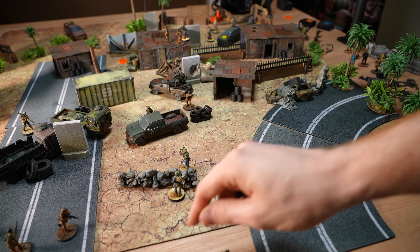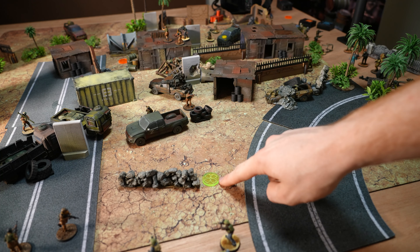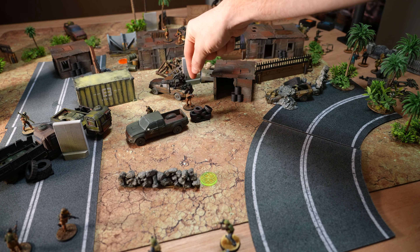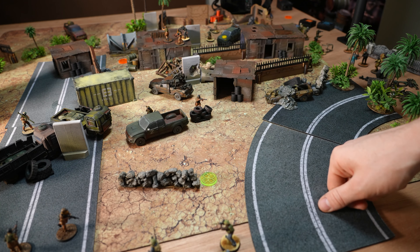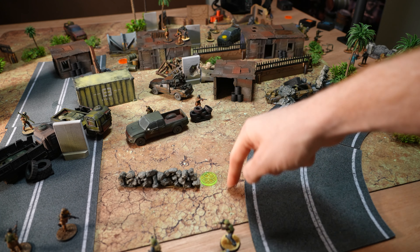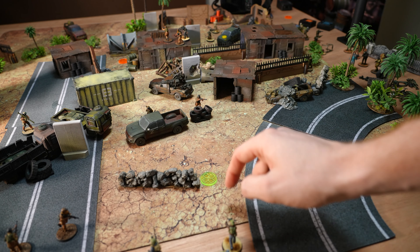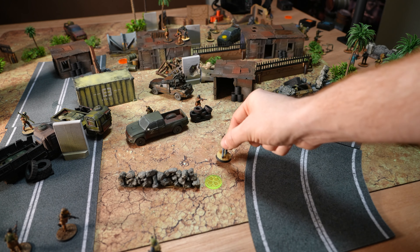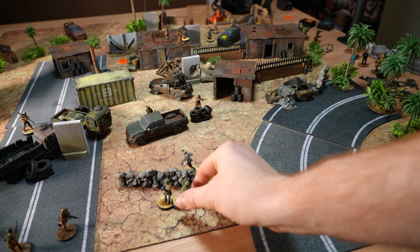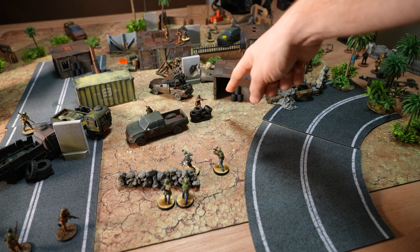Now let's reverse this and have the contact token discovered. Let's imagine the enemy is activating first. We've moved that contact token in the operational phase, and now the enemy's going to activate this guy. He's going to walk up to here, and he ends a movement in line of sight of a contact token. The active player can either reveal their contact token, or the enemy can end a movement in line of sight of it. The player controlling the contact token now immediately reveals it, just like before — placing all their guys within two inches of it. Probably a better idea to put them in cover, but whatever. Then you remove it, and they could be targeted just like in a normal activation.